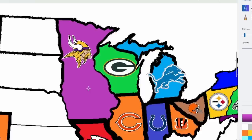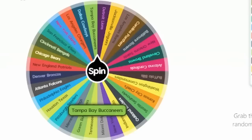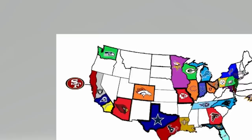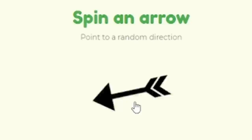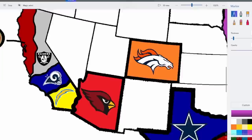The wheel spins again and lands on the Tampa Bay Buccaneers — but they were already eliminated, so I have to remove them. Sorry about that. Then the Cleveland Browns come up, but their arrow points north into Lake Erie, so we spin again. Oakland Raiders are up, and their arrow points straight south — that's the Rams in LA. Raiders are taking on the Los Angeles Rams.